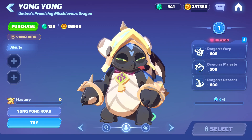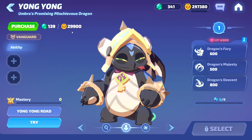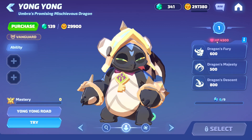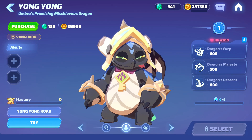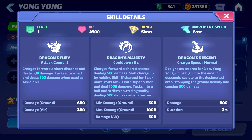Starting off, Young Young is a Vanguard — Umbra's promising mischievous dragon. It costs 139 gems or 29,900 gold. Looking at his stats, at level one he has 4,500 HP, which is really good. His range is short, his movement speed is fast.